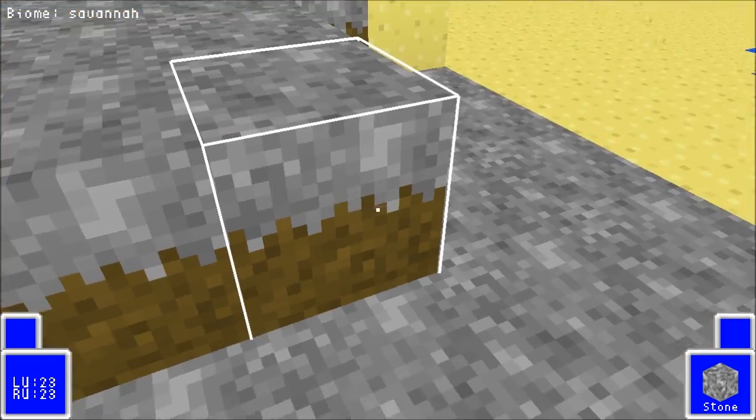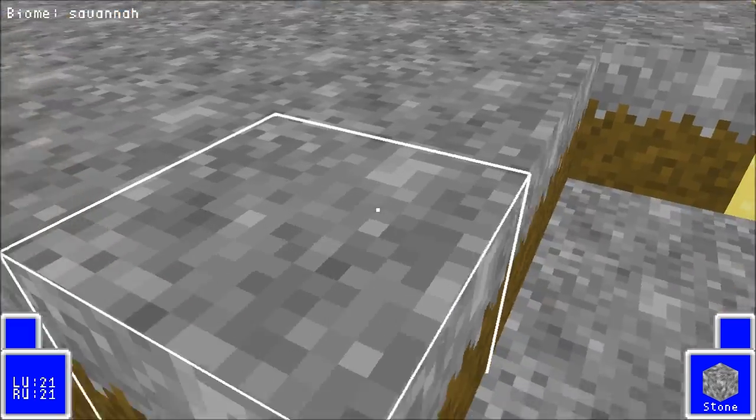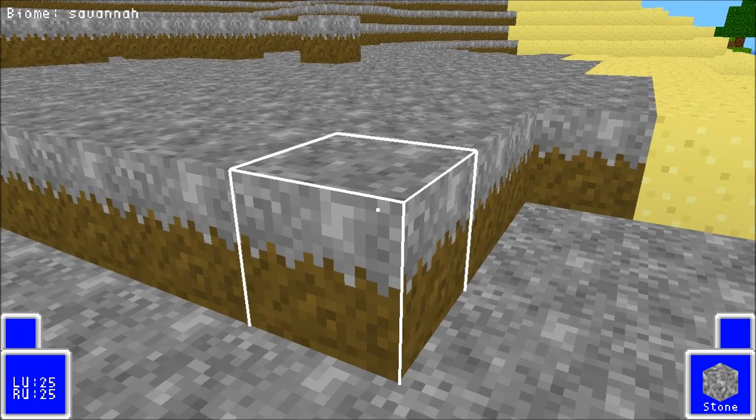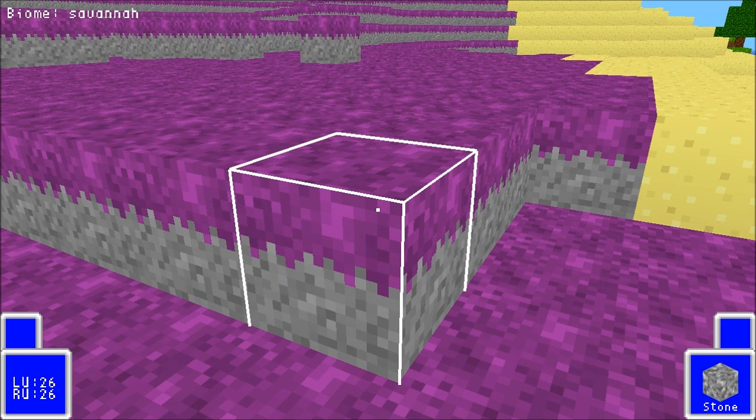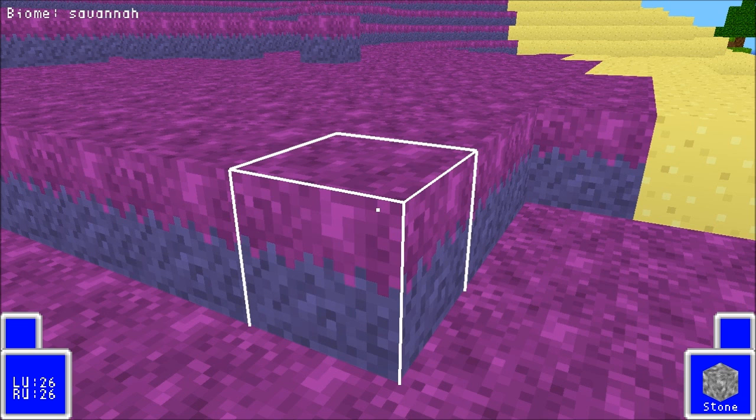This is a savannah biome — I've bound some keys to adjust the colors live. Let's change the grass texture, the over-texture. First I'll make it white — there you go, that's the default grass texture in black and white. It's actually more of a gray but that's how I go for the colors. Obviously that looks terrible, but we can play with this. I'm adjusting the RGB values — let's go for something a little more evil.